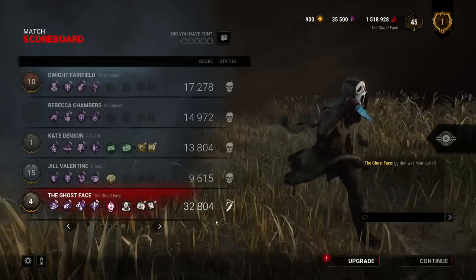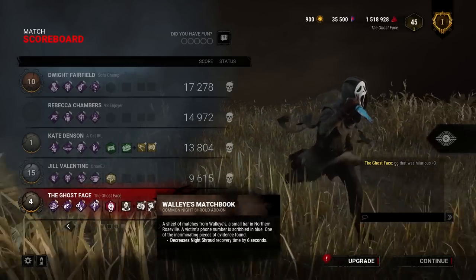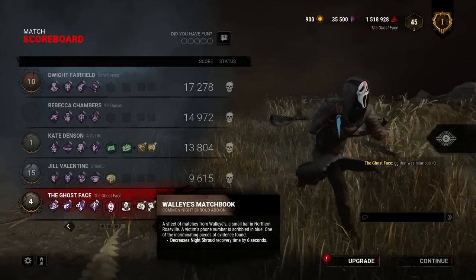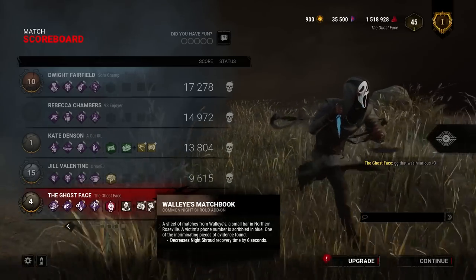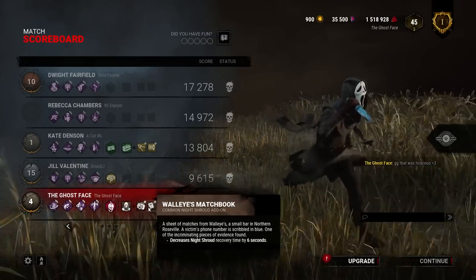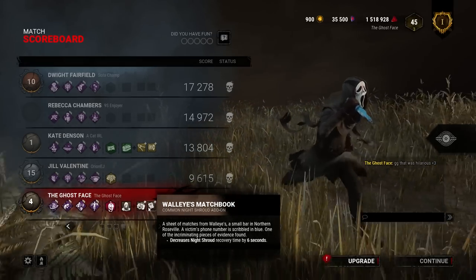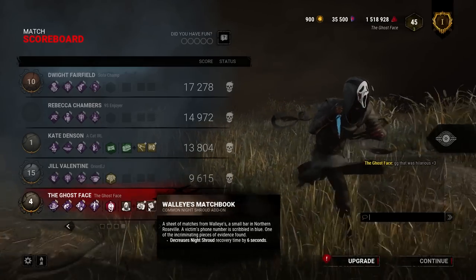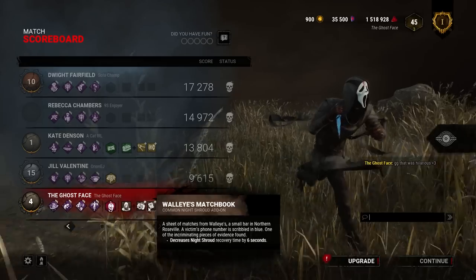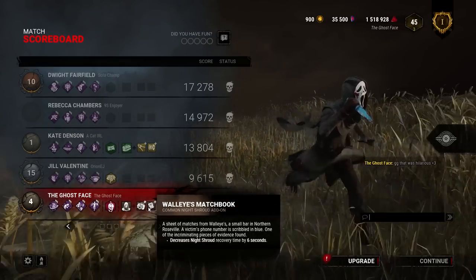So there you guys go — that is Ghostface with Fili and the Walleyes matchbook. Two brown add-ons, but I think they're super good and can be super useful in your Ghostface games if you don't want to run some of the higher tier add-ons. Actually, these add-ons are probably better than most of the other add-ons that Ghostface has outside of the upper echelon. If you are new around here, please subscribe. If you're already visiting, a like and a comment is always appreciated. It's been a pleasure playing some Ghostface for you, and I'll catch you in the next one.